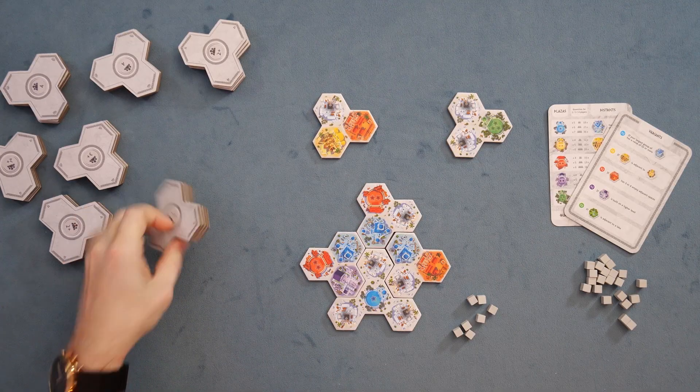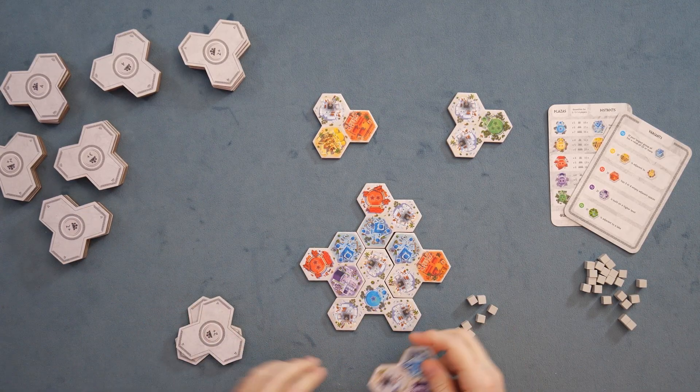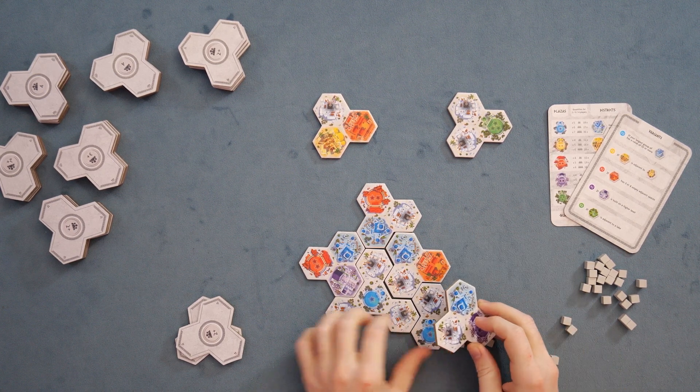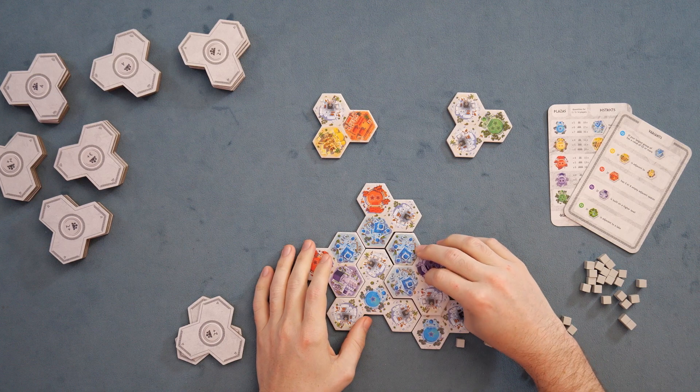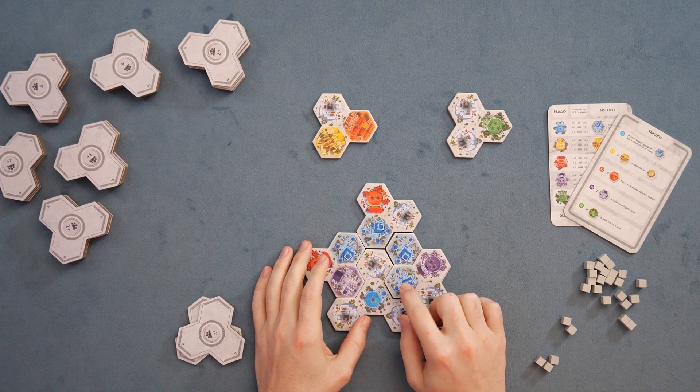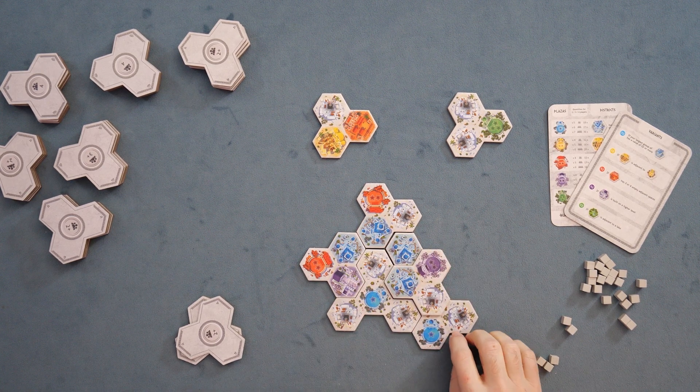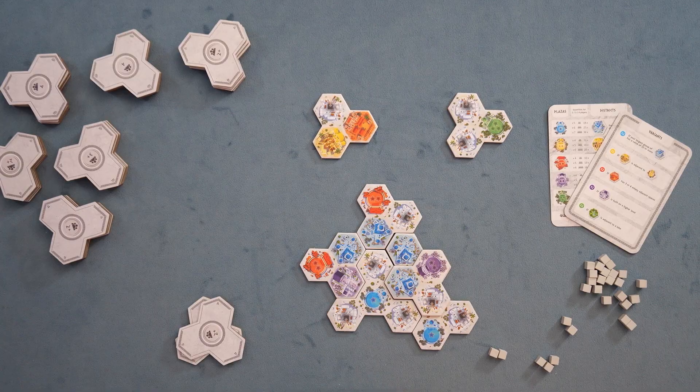For example, three times one right now is three. Additionally, it's taken into account the level of the tile — for each level that the tile is, you multiply by the level. So if we grab some more tiles and place a blue tile on level two, we now have five tiles times two stars, which is going to be ten points. You can see quickly how larger areas, higher tiles, and more stars will very quickly multiply your scoring.